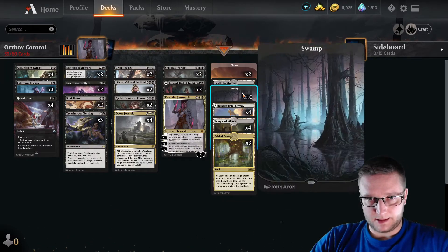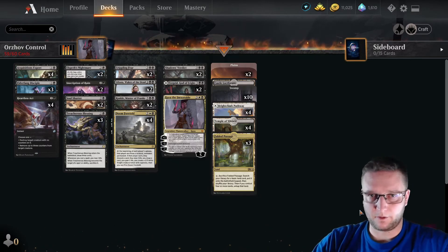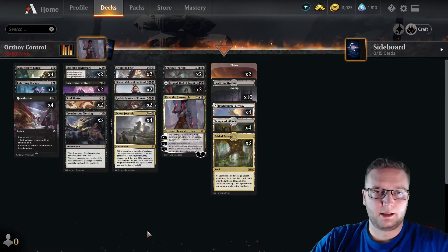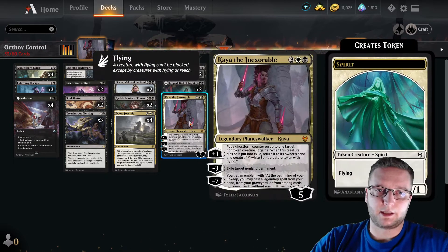For lands: some basic lands, Castle Locthwain, we got temples for mana fixing and pathways of course, Fabled Passage, and every other thing our opponents sacrifice or discard also belongs to this deck.